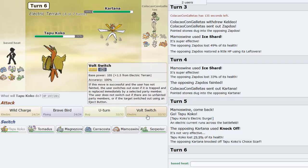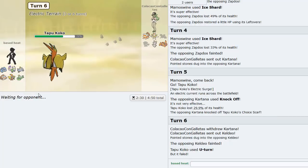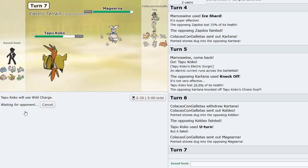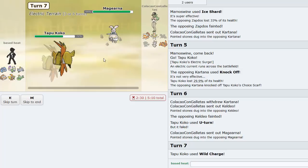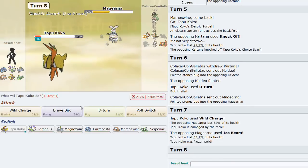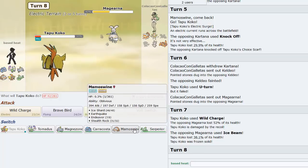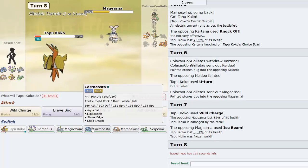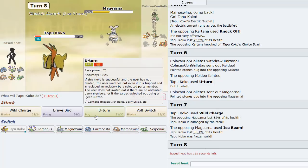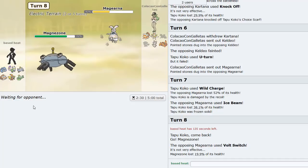Losing the Choice Scarf is fine - I U-turn out. Keldio attacks it off. He goes Mega Gardevoir so I Wild Charge for an easy 2HKO. Ice Beam doesn't knock us out and then - I'm frozen! I don't want him setting up anything so I go Magnezone and he switches out.